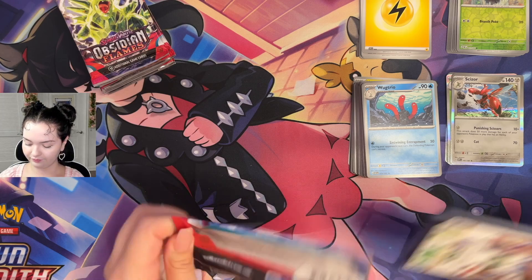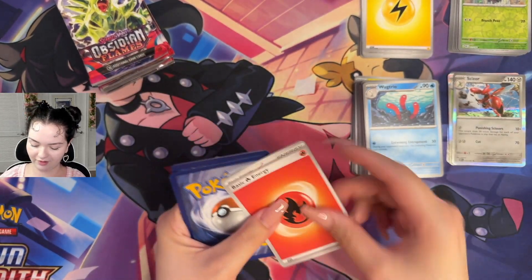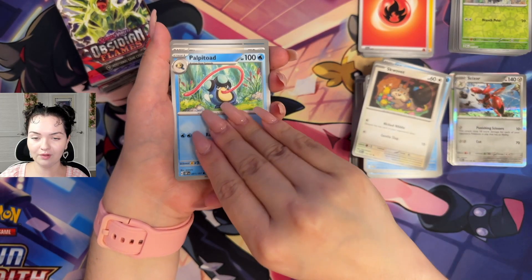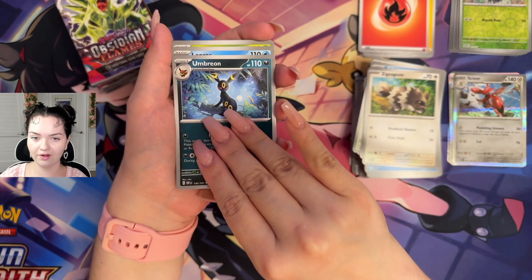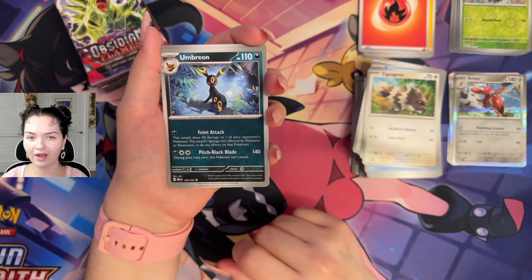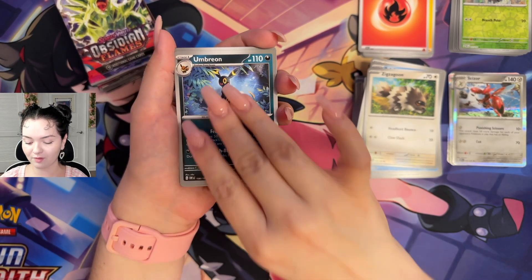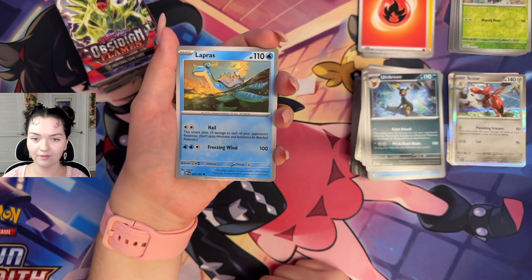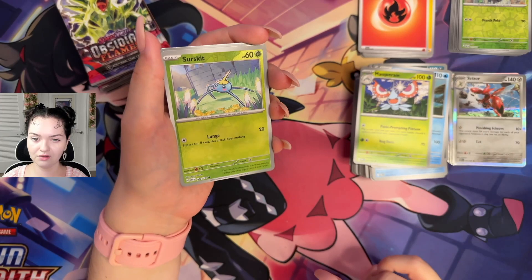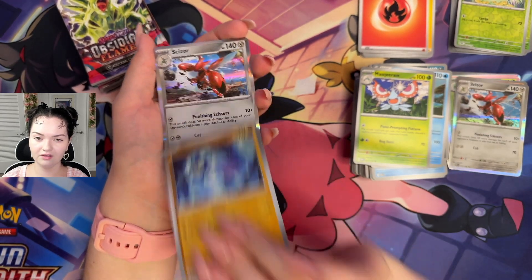ETB 2, Pack 1: Wiglet, Squavit — what a cutie, that's such great art. Palpatode, Zigzagoon, Umbreon — very cool. Has anybody been able to get the promo from GameStop or Best Buy where if you buy $15 worth of Pokemon cards you get either an Espeon or an Umbreon promo? None of my Best Buys or GameStops have it — I think it's super delayed, so I'm curious if anyone else has gotten it yet. Lapras — they look so happy. Masquerain, reverse holo Sirscrit, reverse holo Glimmit. And another Scizor.